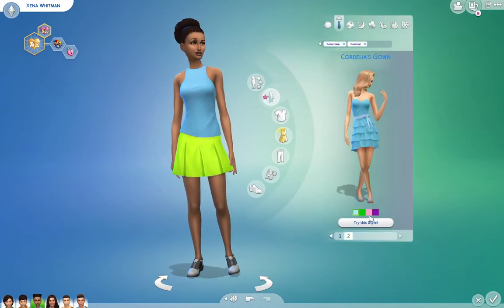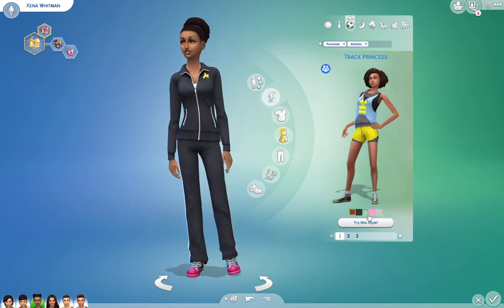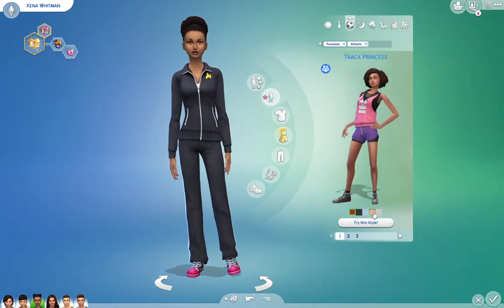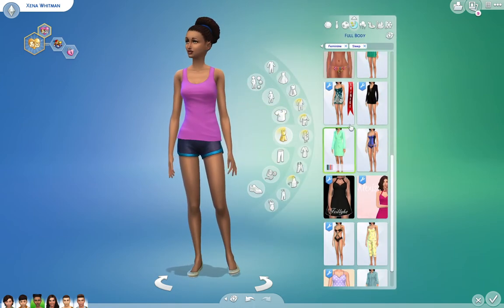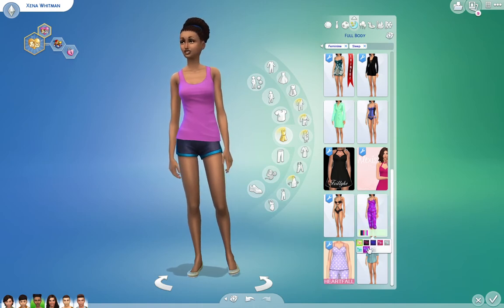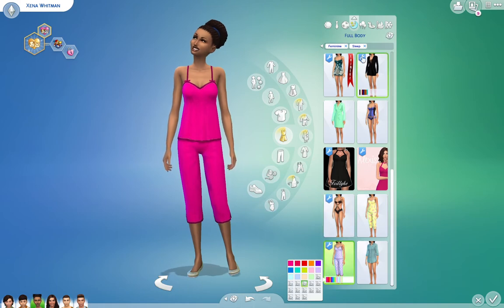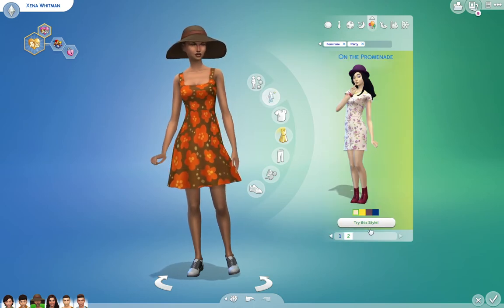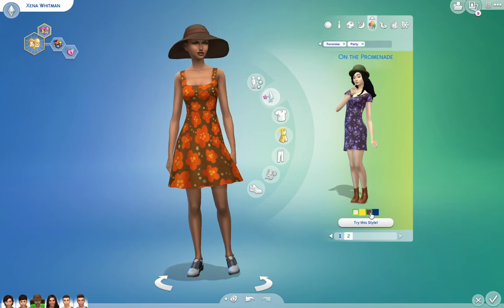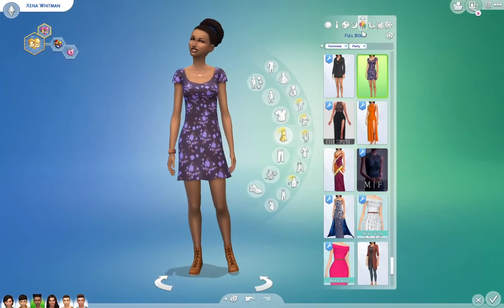I actually really like this tank top. I don't have a lot of Sims that wear purple — she's kind of throwing me for a loop. I have PJs — the purple polka dots, cute. Good grief, they're purple too. I'm not feeling the bowler hat, we'll keep the rest but not the bowler hat. It makes me think of Meet the Robinsons — Bowler Hat Guy.